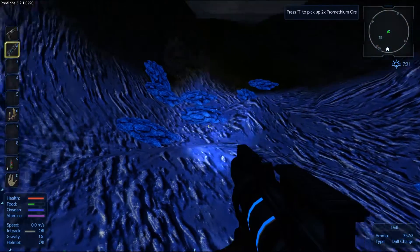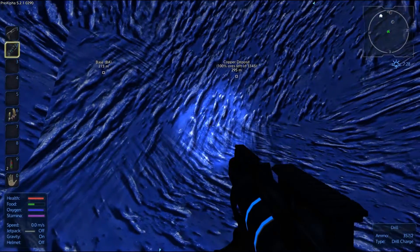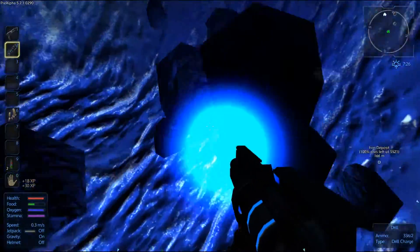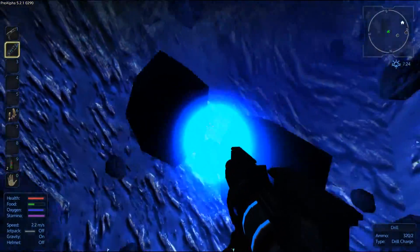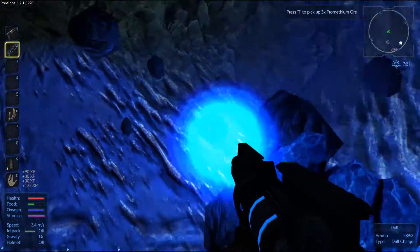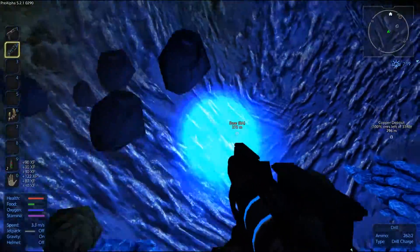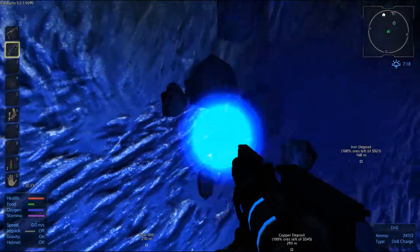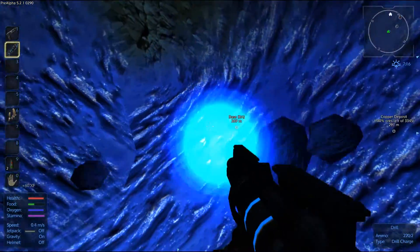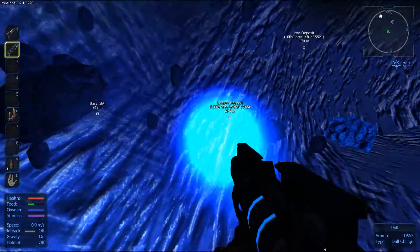Once you've mined it out, you need to go around and use the T key on your keyboard to pick it all up. Unfortunately there's no easy way to do that — you just have to manually go and do it. You actually level a bit quicker if you're mining. We just hit level 3. As I said, the main thing we're looking to hit is level 5 because we really want that shotgun. That's probably a good enough amount of Prometheum to start off with — I'll just pick all that up.